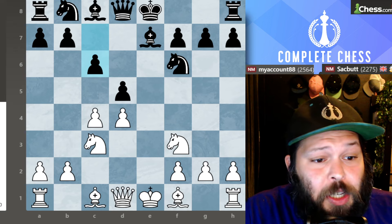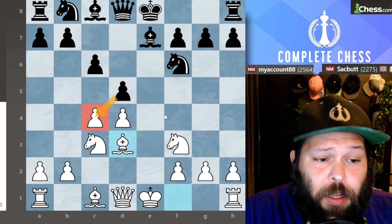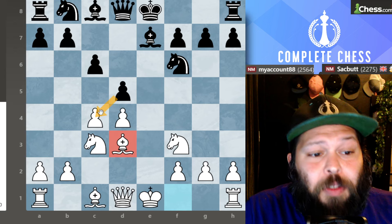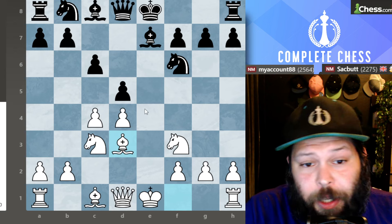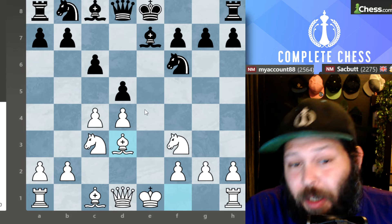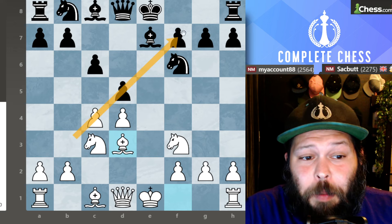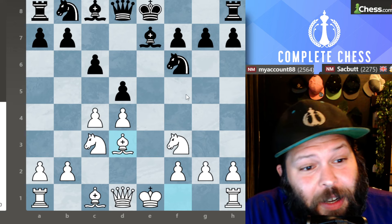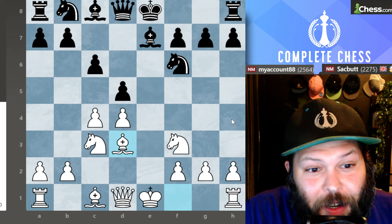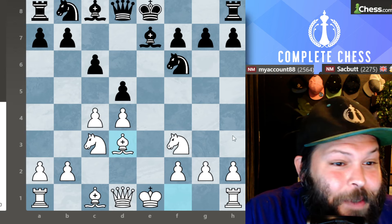I like to play Bishop to D3. The idea is I want them to take on C4. The rule is, once you bring the Bishop out, they take, so you have to move the same piece twice. That's okay with me — I don't think that tempo is actually that big a deal. It's a long chess game, and I get to my attacking position. I like this Bishop on the long diagonal. We're going to see a very nice idea when the Bishop is placed here — a tactical trick I use against Masters.